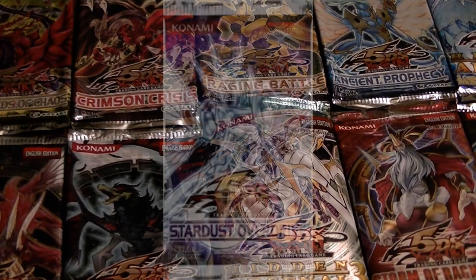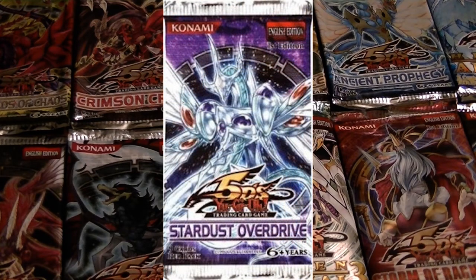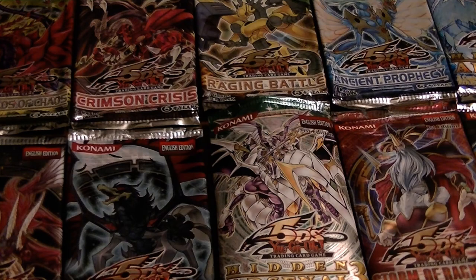The 33rd pack was Stardust Overdrive. When I say 33rd, I don't mean exactly 33rd, because there's been a whole number of extra stuff including duelist packs and so on, and the next pack after this is Hidden Arsenal. This pack included more Earthbound Immortals and Blackwing cards, introduced the first insect archetype — the Spiders — along with the new Reptilian and Jinn of Rituals archetypes, and included new support for Koa'ki Meiru, Lightsworns, Fortune Ladies, Earthbound Immortals, Reptilian, and Six Samurai archetypes.